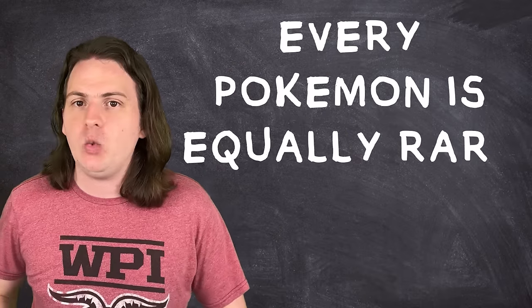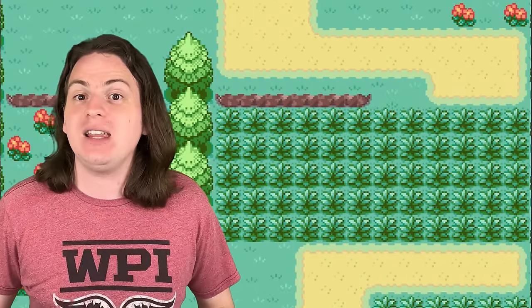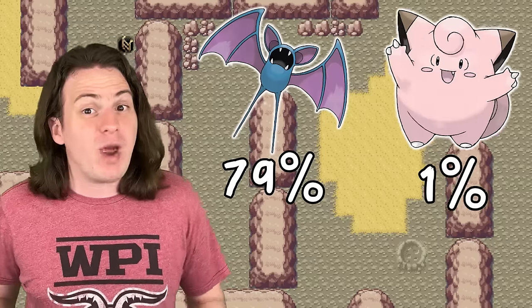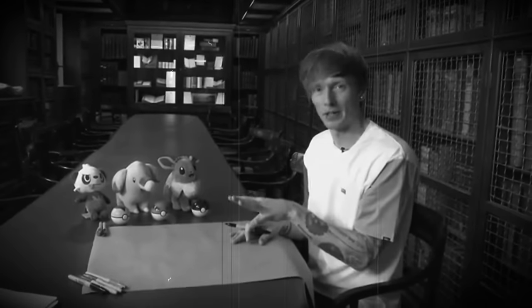The other big assumption that Numberphile made is that every Pokémon is equally rare and all appear in one single area — so on any given encounter you're equally likely to find a Zubat, a Charizard, or a Mewtwo. As I'm sure you all know, that's not how the game works. Depending on the route you're on, certain Pokémon will be insanely common, others will be incredibly rare, and most are straight-up unattainable. They chose not to account for this because, in their words, 'we're not gonna model that, it's too hard.' But I think we can do a little better than that.